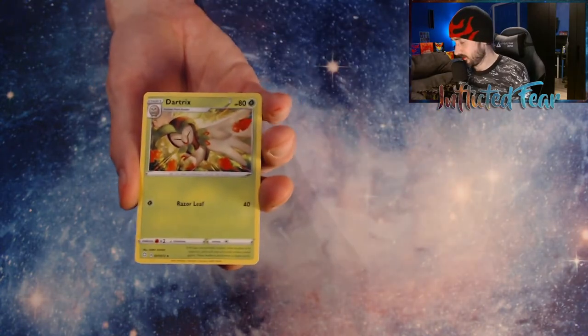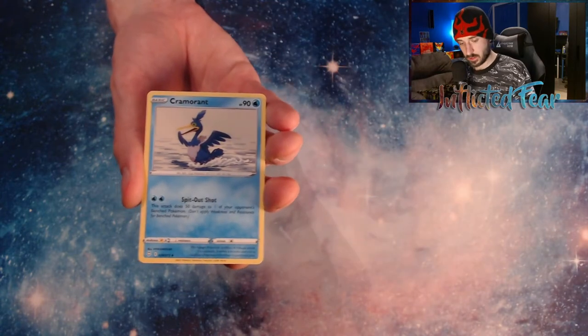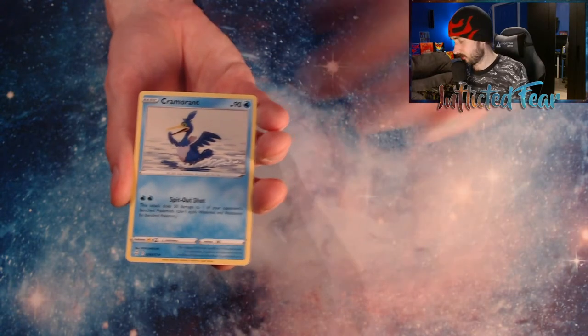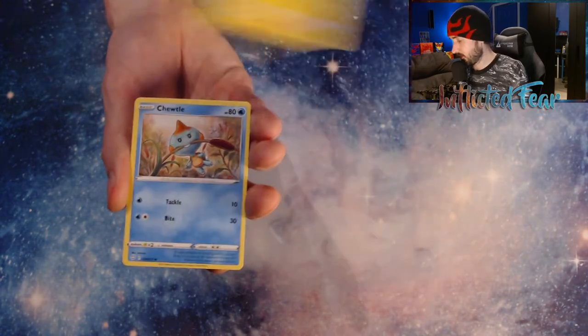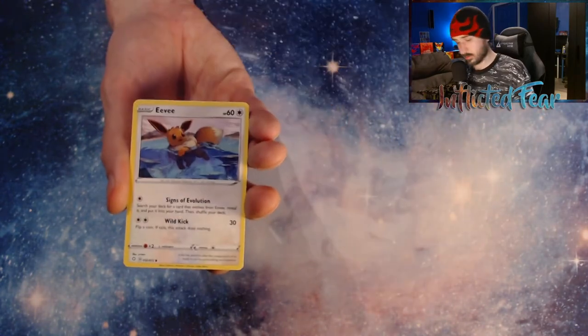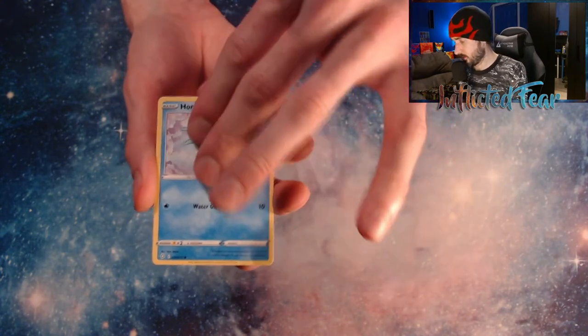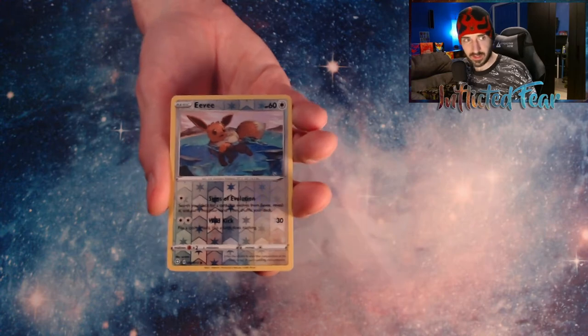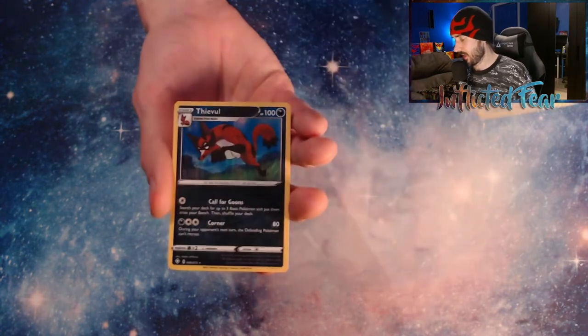We have Fire Energy, Dark Tricks, Bull Guy, Cramorant, Rookie, Morpiko, Choodle, and an Eevee. Horsea. And a Reverse Eevee — cool. No Baby Shiny though. And a Thiebel.